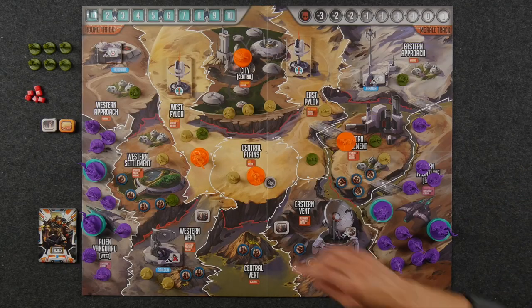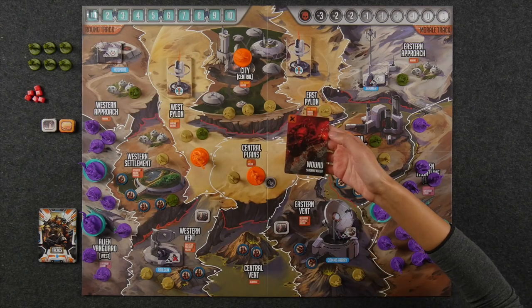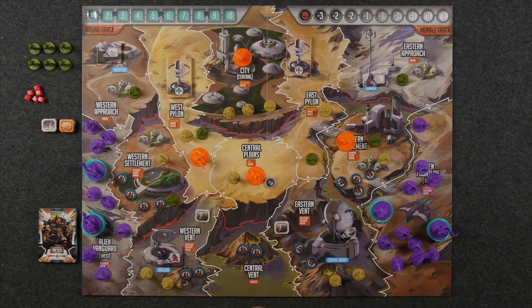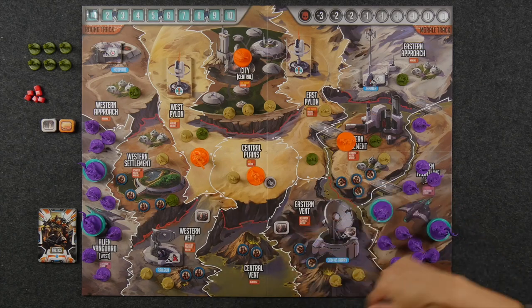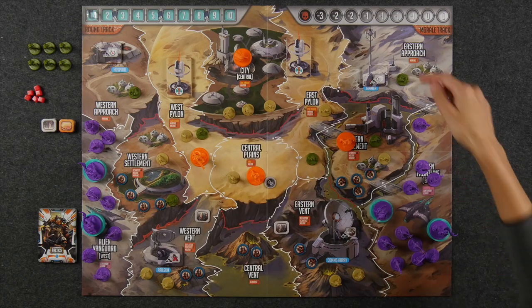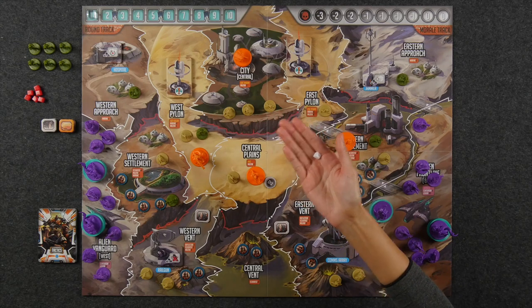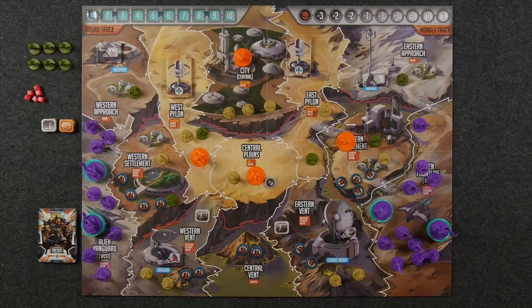Let's briefly discuss the buildings. First, the Hospital — this allows you to remove wound cards from your deck. The Railgun allows you to kill one legion anywhere on the board. The Comms Array allows you to gain one Echo Drone, which you'll be able to spend in the next phase. And lastly, the Jammer allows you to add one discord cube to the principal player's combat bag, increasing their chances of missing when attacking you.